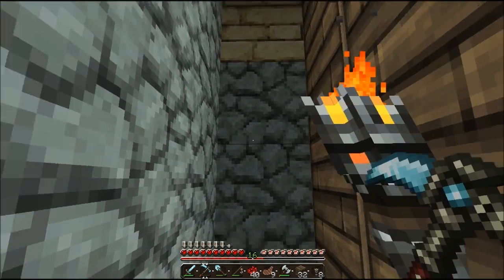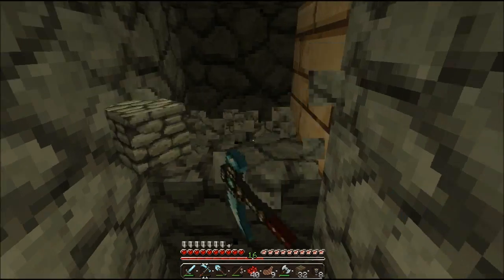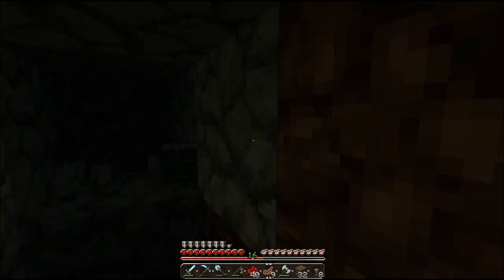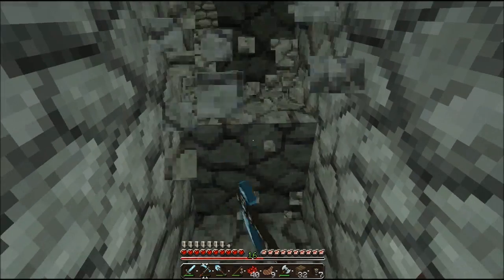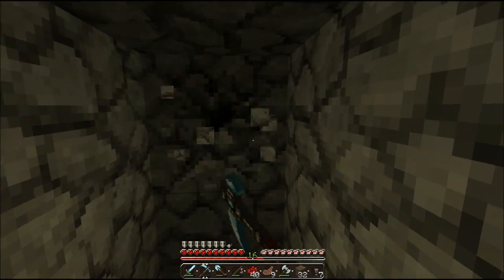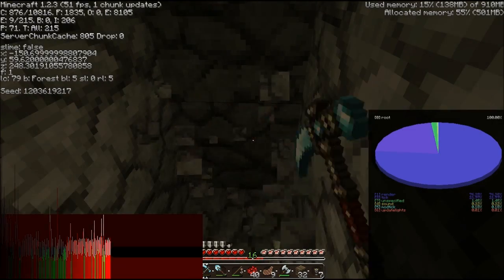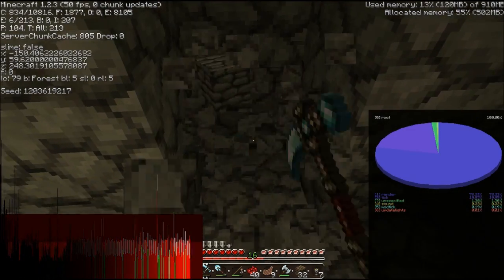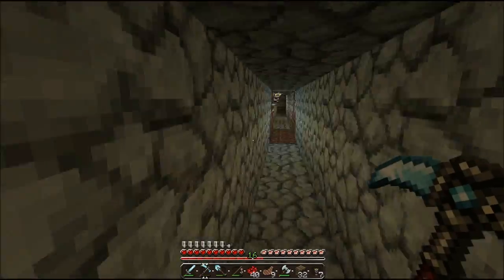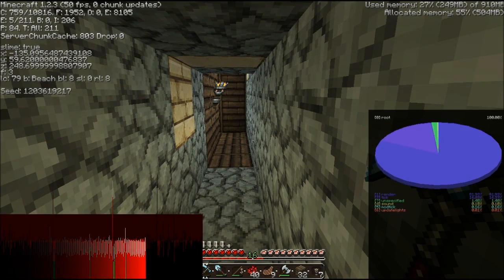We were mining this way, weren't we? I'm gonna keep mining this way until my diamond pick runs out, and then I'm gonna get the coordinates and try and match it up with the ravine, because I'm pretty sure it'll be pretty close. We're at 150 and 250. It doesn't matter about height — minus 150 and 250 is what we need.